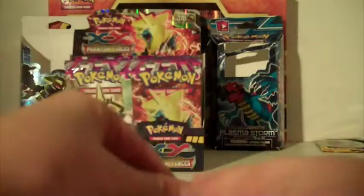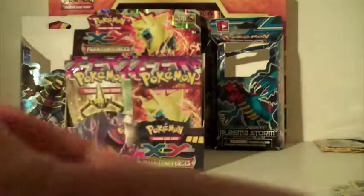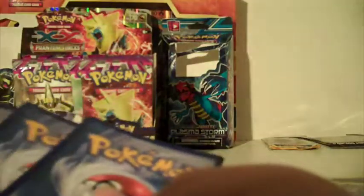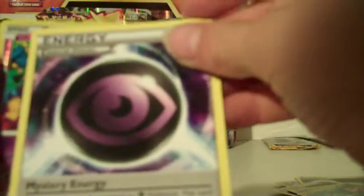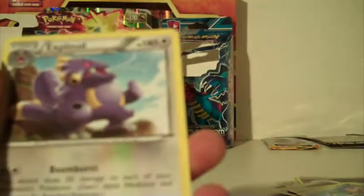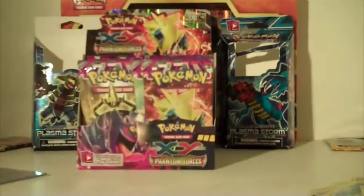Our last pack of part one - not a very good pack opening. We have Skarmory, Alomomola, Duskull, Litwick, Frillish, Lampent, Robo Substitute, Psychic Energy, Pumpkaboo, and an Exploud. Okay guys, see you in the next part - peace out!